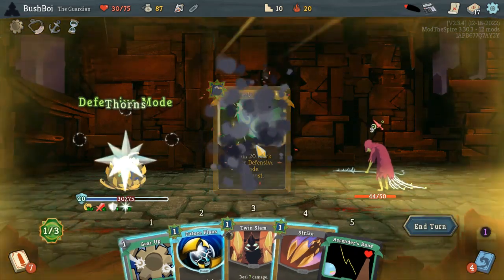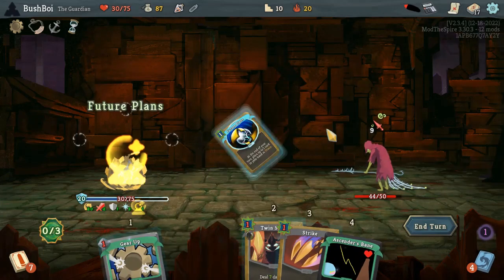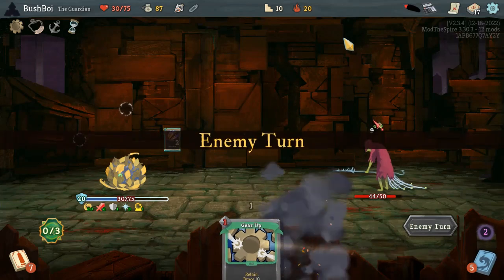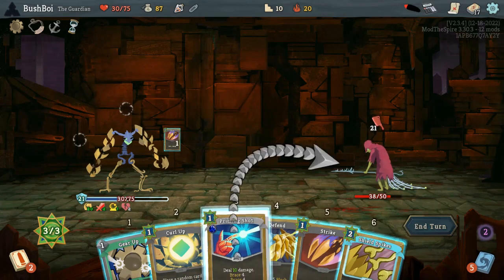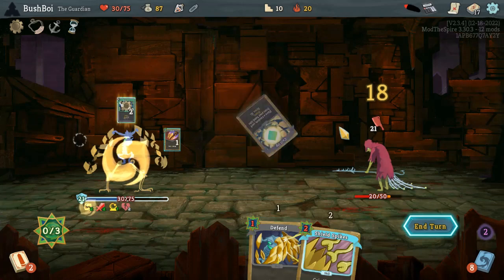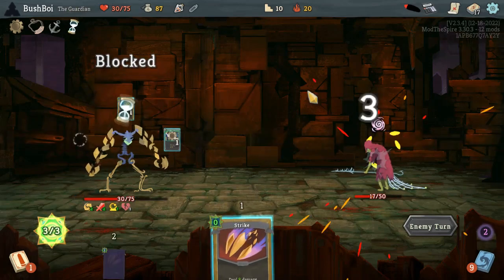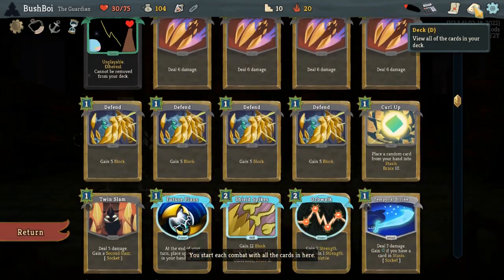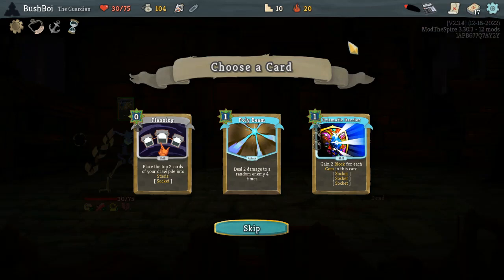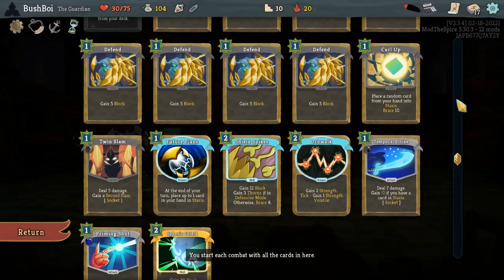We do want to enter defensive mode here, especially for next turn. We're still pretty far away from killing, so let's do Future Plans. 21 damage, fully blocked. Of course it hits the Gear Up. It's fine though — we'll put Defensive in, and Defend into Stasis. 54 episodes in and I still can't get my Defensive Mode and Defend and Stasis straight. Polybeam — actually pretty good here. With the Sling of Courage, the Strength Potion, and our Orb Walk, I think this will be great in the short term, and we can build into it in the long term.